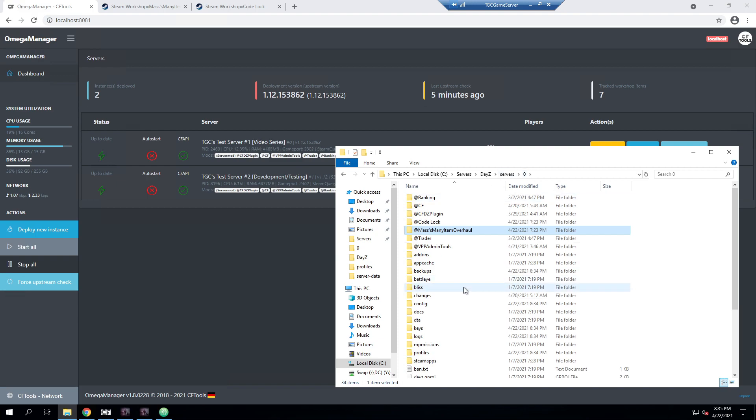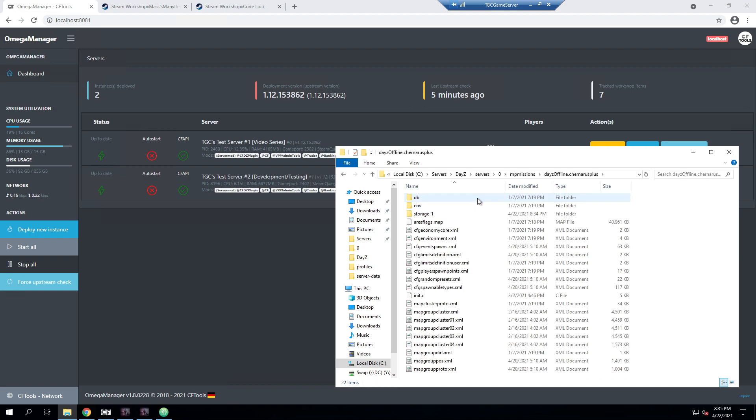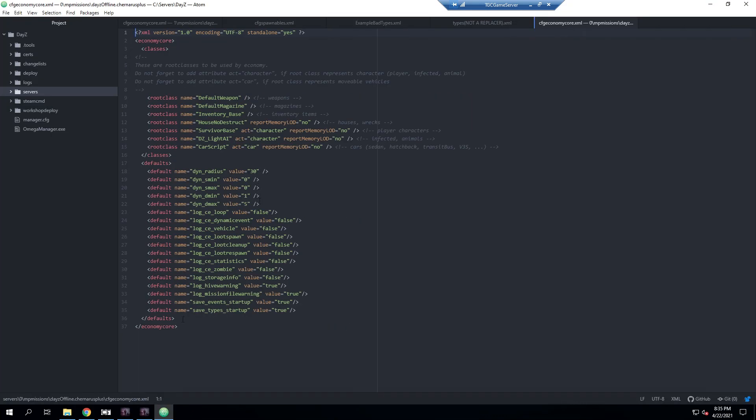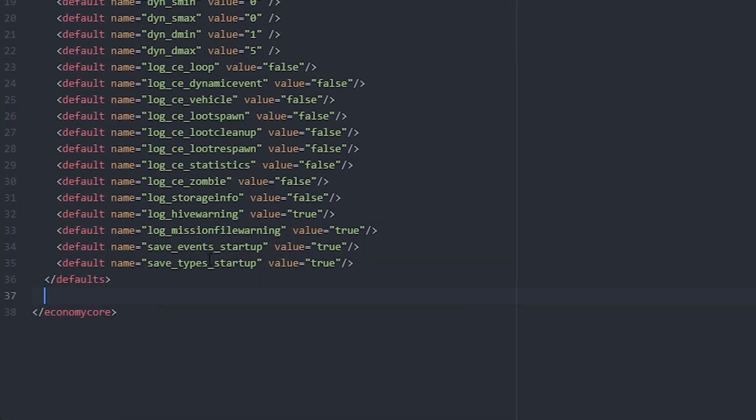We're going to go back to the main route, go to our MP missions, and select the mission we're using — in this case Chernarus. The file we're looking for is cfgeconomycore.xml, so we're going to open this in our preferred text editor. This file sets up some basic things, and what we're going to do is add on to it.